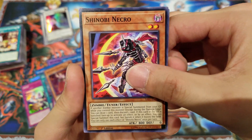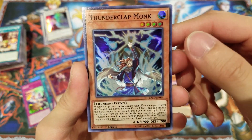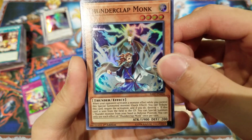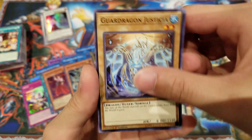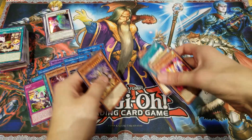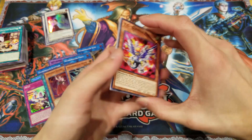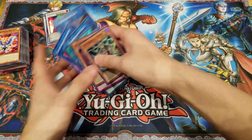For our last pack, let's see what we have right here. It's an effect monster for a holographic — we got Thunderclap Monk. Unfortunate, couldn't end with an even bigger bang, but very satisfied with what we pulled out so far. This is just 15 packs of sneak peek and really excited to open the booster box next week, so once again be sure to stay tuned to check that out.